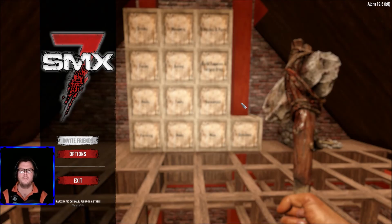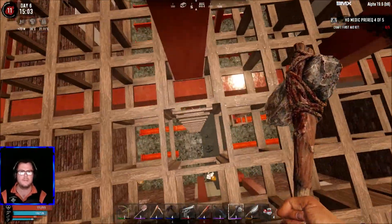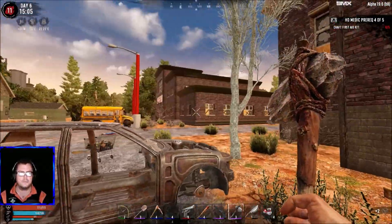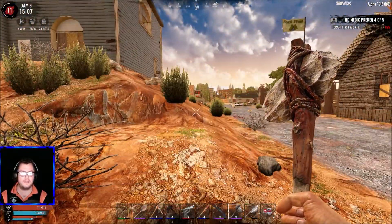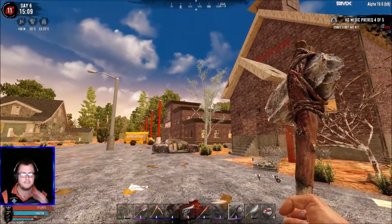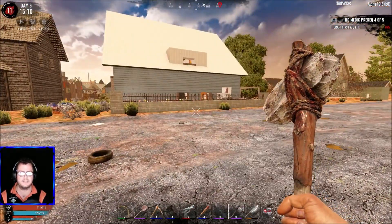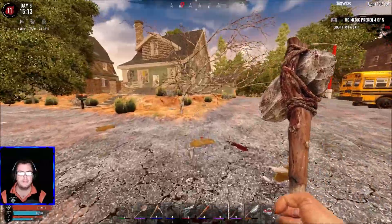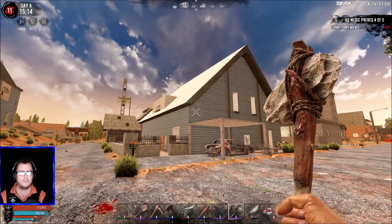Hey guys, welcome back to 7s3 where's UK mod. Last episode I decided to do something for the horde — if it fails, it fails. I'm going to build it as close as possible to this POI just in case it fails, so we have a place to fall back on. The question is whether to build close to my base, because if zombies spawn inside and break stuff that's a big problem. I think let's do it in the middle of the road over here.